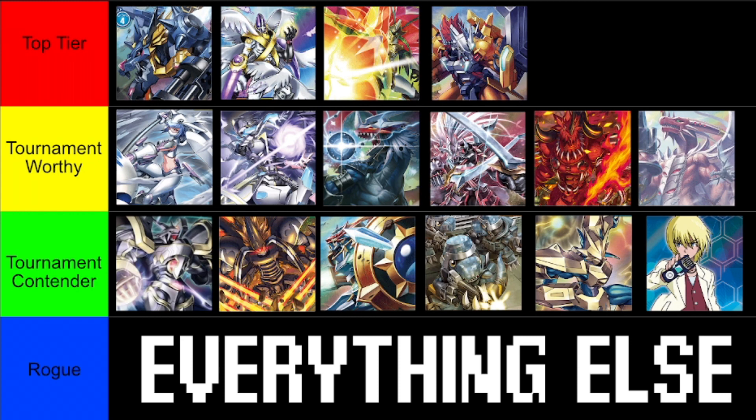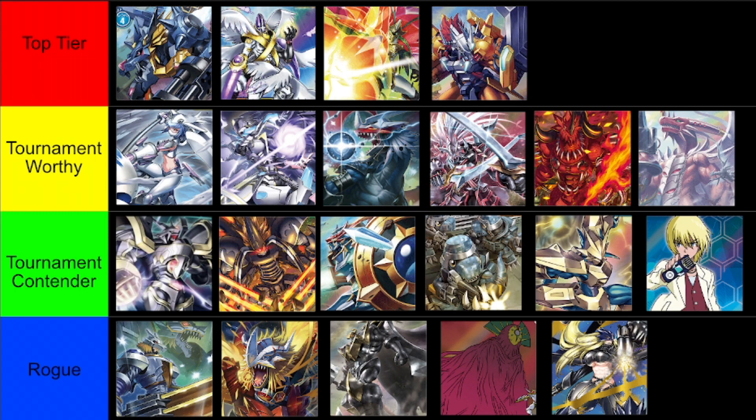Some decks worth highlighting in Rogue: Blue Hybrids is still surprisingly able to do well, because it's another hybrid-based deck where you're just trying to sit on your Tamers. There's not as much Tamer hate in the format since Shoutmon isn't doing as well, and there's still not a lot of ways to interact with Tamers. If they Death X you, you don't care because you're not really playing Digimon — you just sit on your Tamers, accrue lots of value, and ideally have Digimon like Blue Flare to gain resources and generate memory to make really big swing turns.